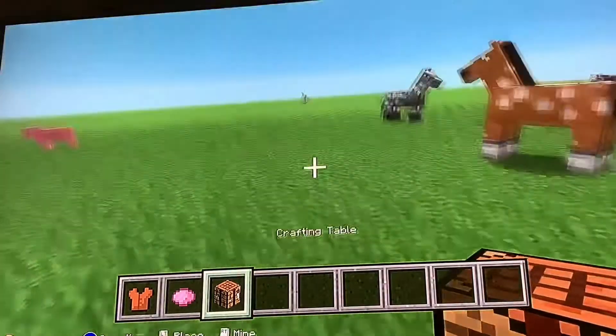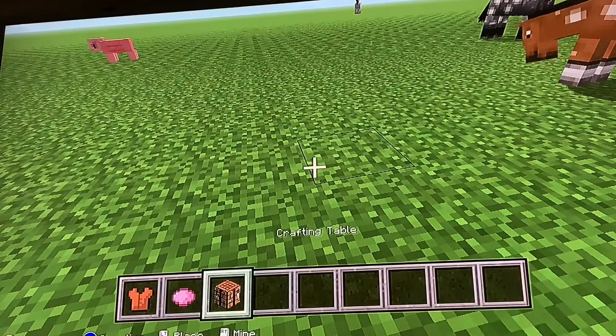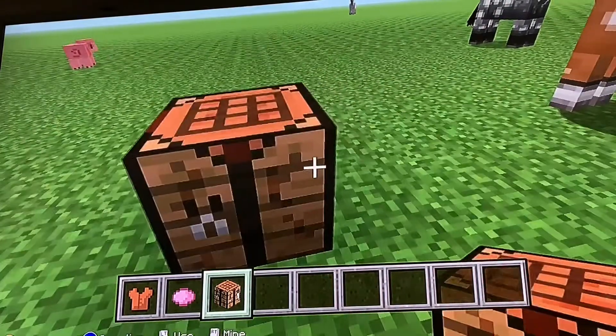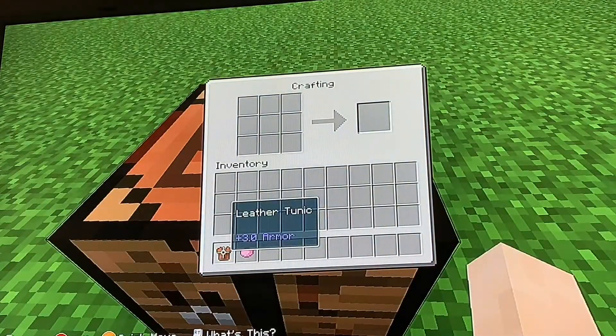What you're going to need is a crafting table, a dye, and a leather tunic. It will not work on gold or iron or diamond or chain. You need your crafting table and you place it down. I put it in classic crafting because it is on the Xbox 360, that's why I put it on classic crafting.